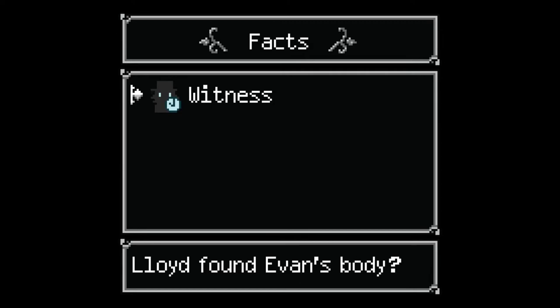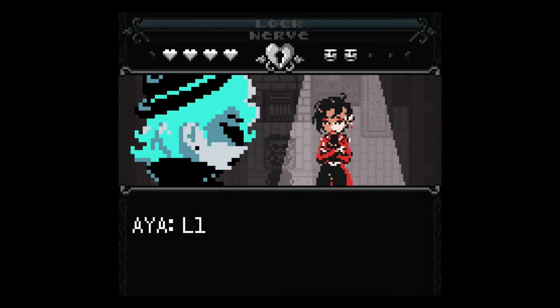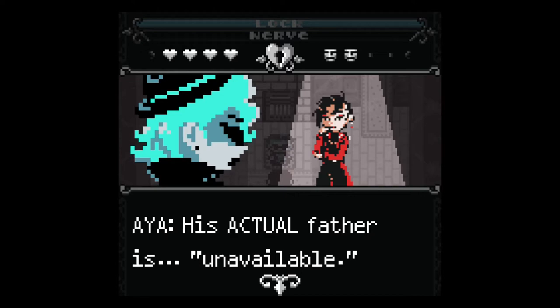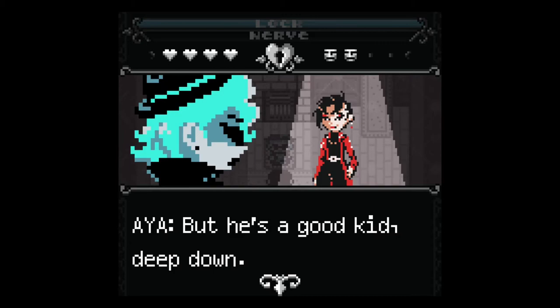Using facts and logic in the conversation mechanic: 'Witness — Lloyd found Evan's body.' This unlocks a testimonial. 'I was told Lloyd found Evan's body. Lloyd looked up to Evan like a father — his actual father is unavailable.' So Yvonne is Lloyd's real father but wasn't taking care of him. Evan stepped in. 'That boy is bitter like his father, but he's a good kid deep down — you should speak to him.'